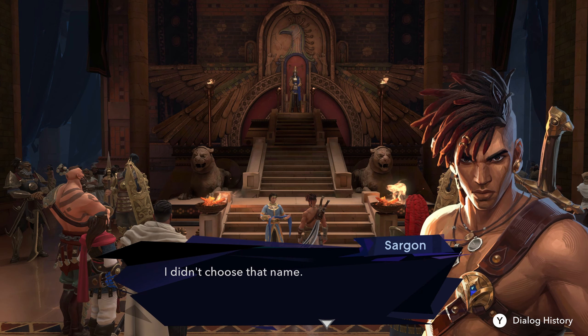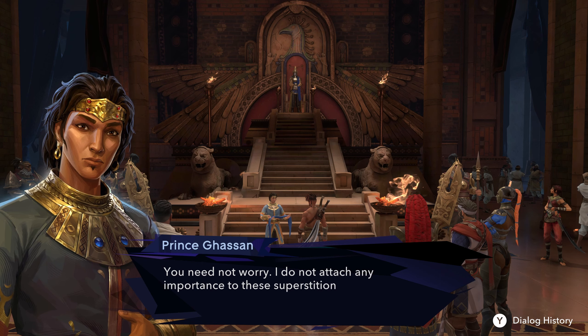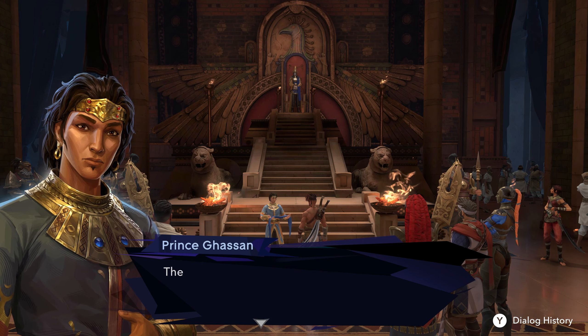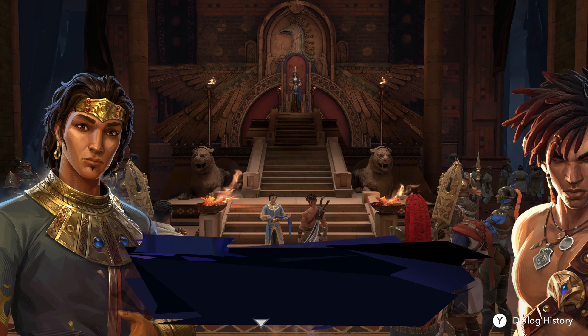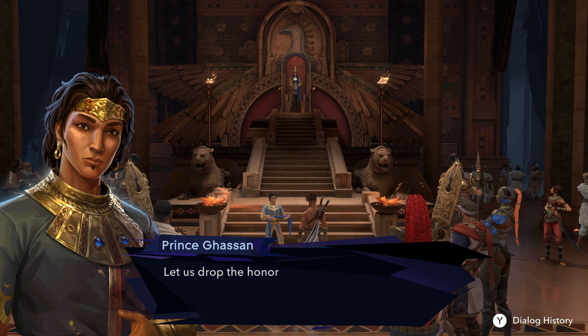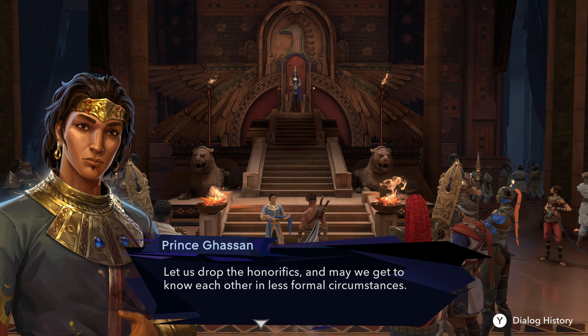'I didn't choose that name.' 'You need not worry. I do not attach any importance to these superstitions. The winds also carry the seeds of future harvests. I am truly glad to meet you, Sargon.' They also gave the prince a name this time: Hassan. Wait, wasn't the character in the Jake Gyllenhaal movie named Hassan? No, it was Dastan. It just kind of sounds familiar. It's so weird hearing him with a name though, because normally he's just referred to as the prince.